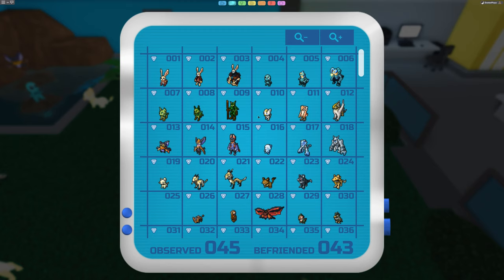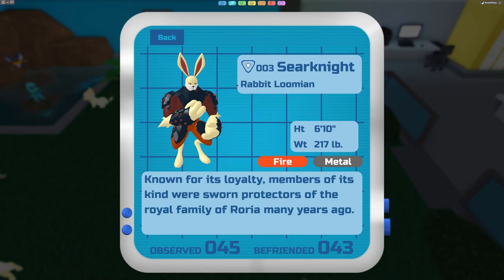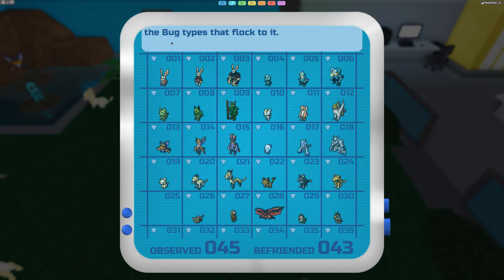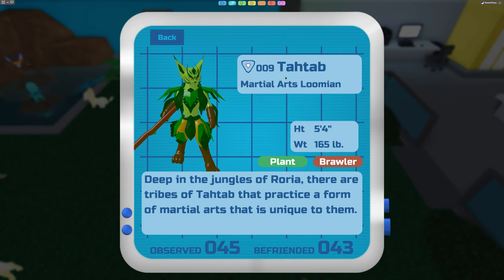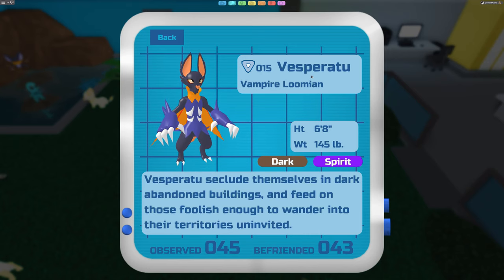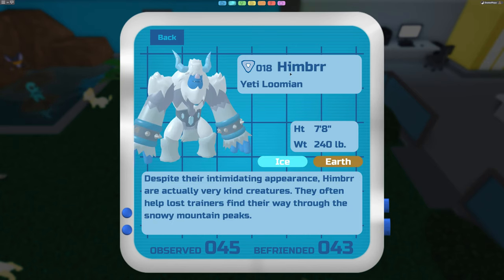That is just the first evolution. All these starters have a second evolution at level 34. Once you get them to level 34 by battling and gaining experience - you can get more experience using a booster - these guys evolve again. The Raburn turns into the Seer Knight, the Reptide turns into the Luminami, the Felver turns into the Tatab, the Torprey turns into the Falkyrie, the Dimpire turns into a Vesperatu, and the Snoky turns into a Himber.